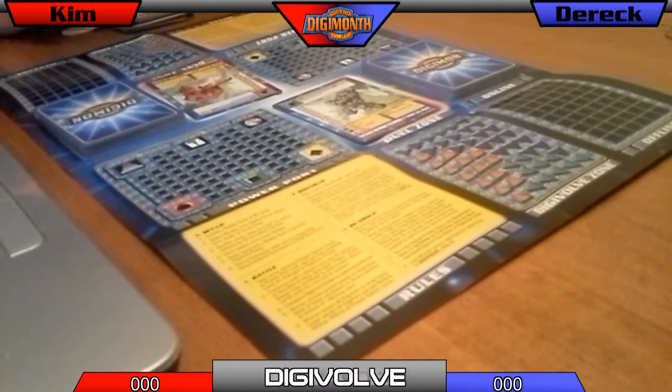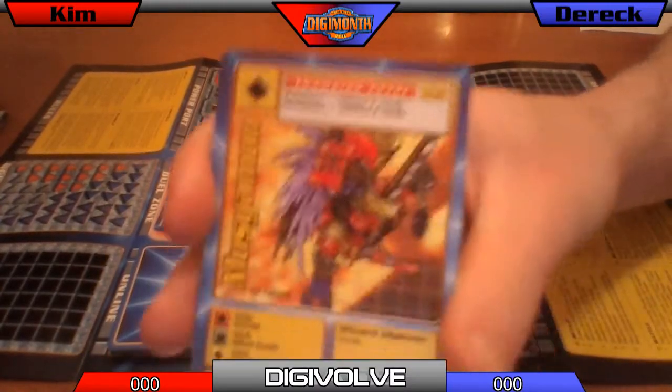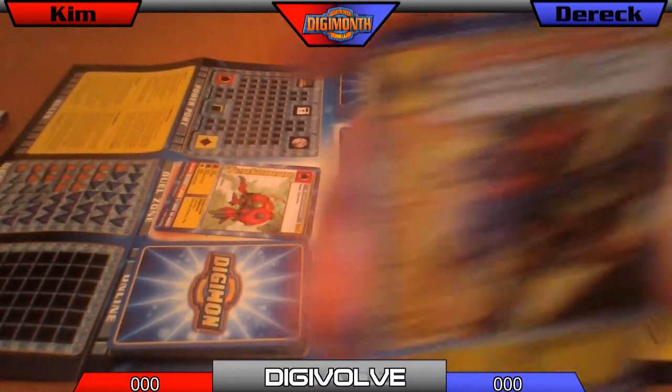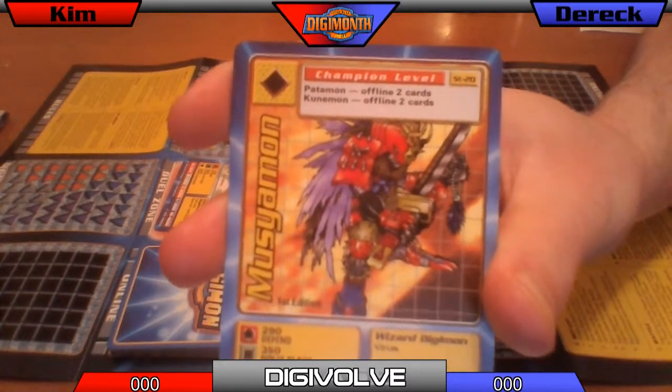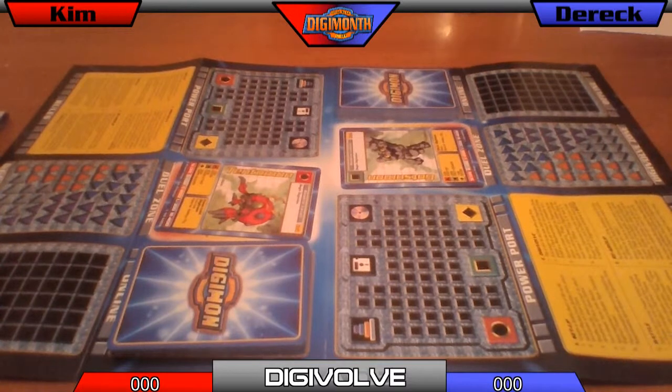Digiball phase. If either player has a Digimon that digivolves from their current Digimon, they place it face down on the Digiball zone. You can tell if a card digivolves from a Digimon if that Digimon's name is inside the box. Then they flip a coin to see who digivolves first. For example, at the very top of the card it says who can digivolve into this guy. Unfortunately, I don't have a single card in my hand that can digivolve from Gatomon, so I simply will not be playing one. Yeah, I don't have any that digivolve from Tentomon either.